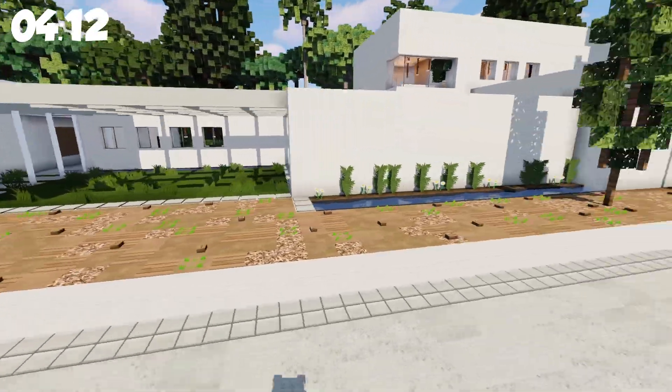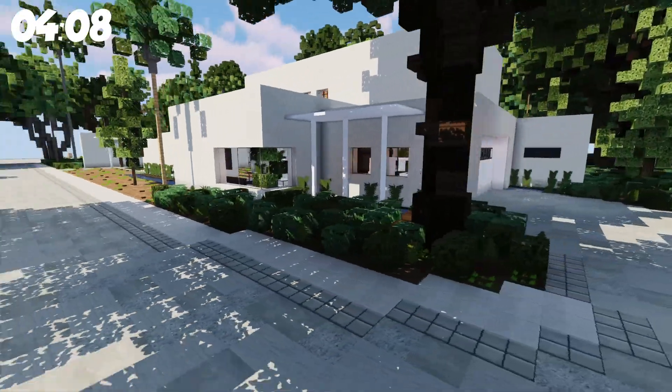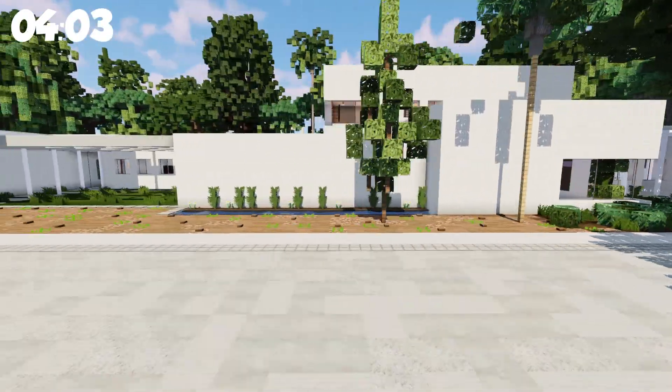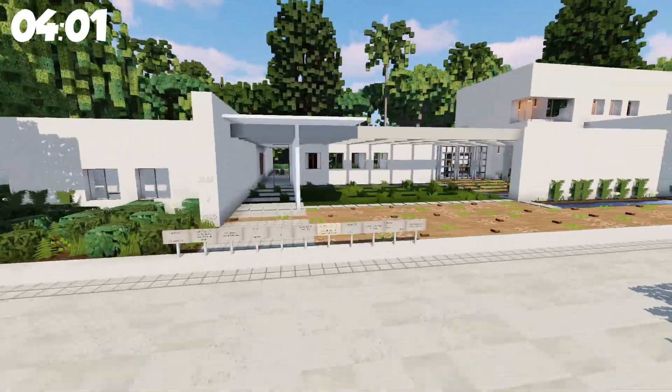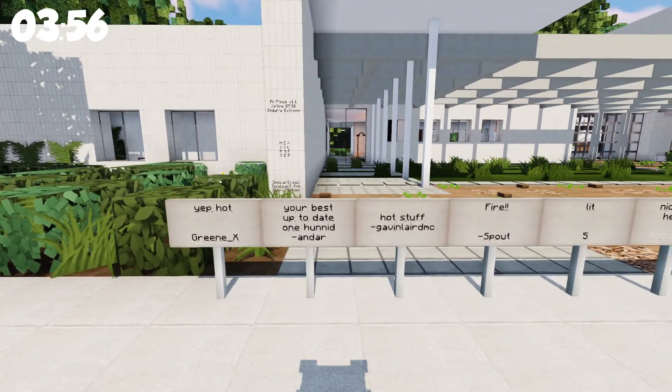Let's go around the outside and get the exterior shot. Like always, I'm in Silders Extreme shaders. I love Silders because you can pick different levels — there's Extreme, Medium, and Light — but I like Extreme. Alright, let's go down this thing.